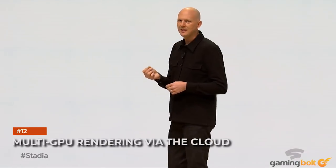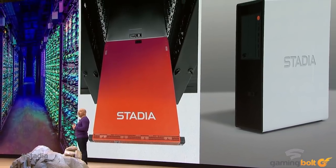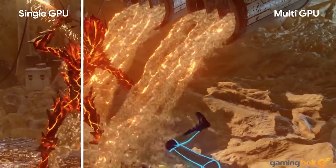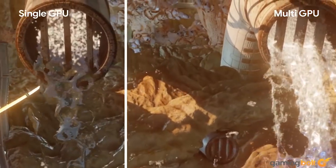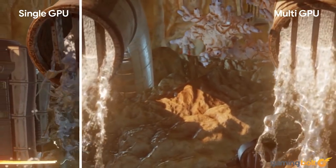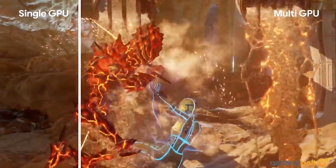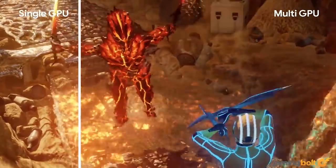Multi-GPU rendering via the cloud. Google has been harping for a while about the significance of Stadia's cloud-based multi-GPU rendering. Essentially, developers can utilize a number of available GPUs for their games as opposed to optimizing for a wide variety of setups, thus pushing the visuals of their games further. More GPUs can be used to handle particle effects, fluid simulation, and other complex effects without bogging down performance for the end user, thus saving time and resources for the developer.